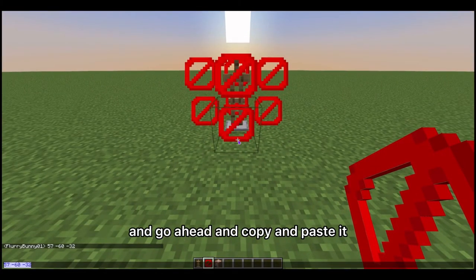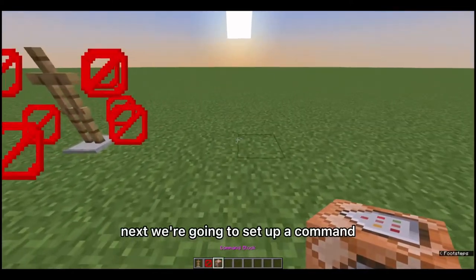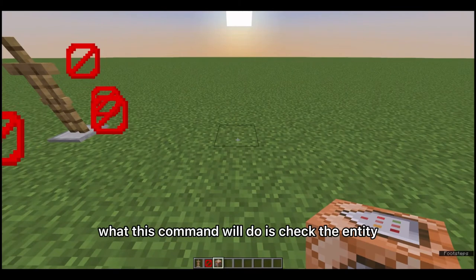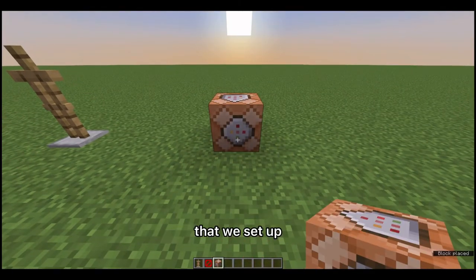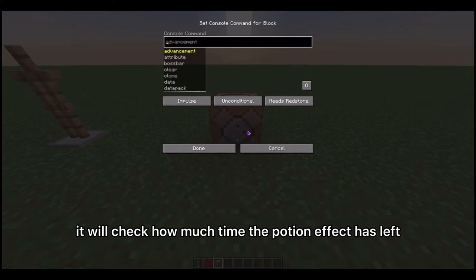Go ahead and copy and paste the coordinates so it's a little easier and you don't have to remember them. Next we're going to set up a command. What this command will do is check the entity that we set up and if there's a potion effect, it will check how much time the potion effect has left before it runs out.